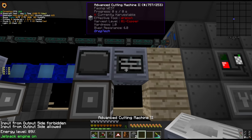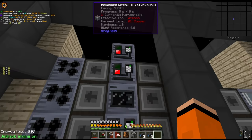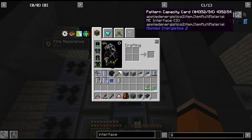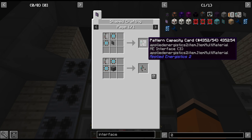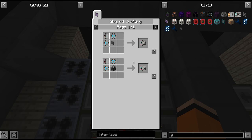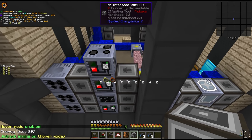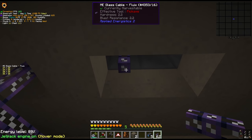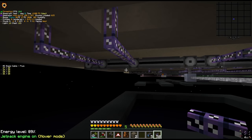We also need some more space in our wire mills since all of our slots are filled up on the interface. I know there is the capacity card but these take two 16k ME storage components each, plus an interface plus an advanced card - these things are no joke at all. I think in that case we just add an extra wire mill and interface. Let's also make sure we plug things in - this is always a mistake I run into, I'll be requesting things and wondering why it's not working.